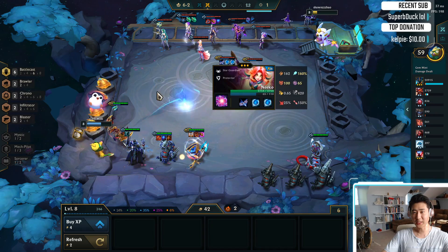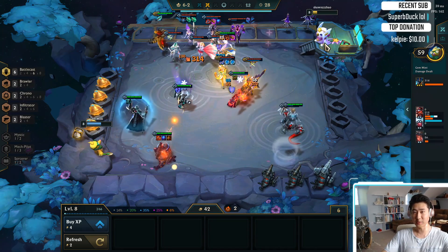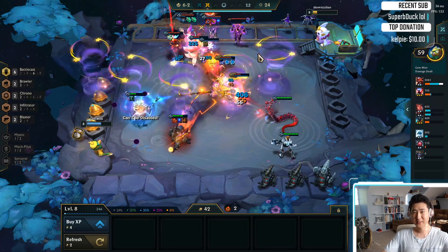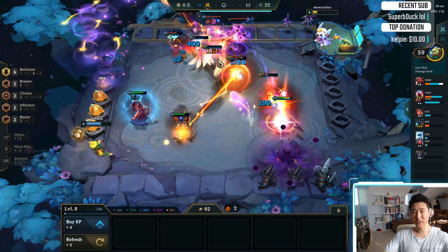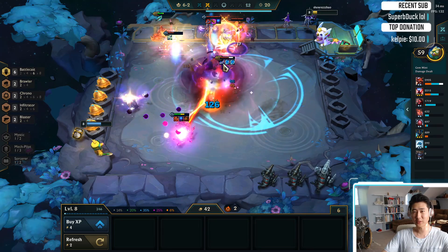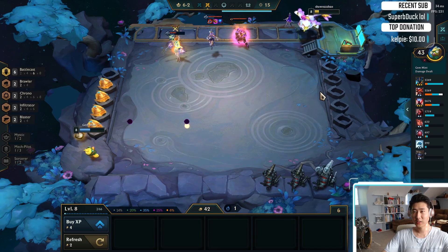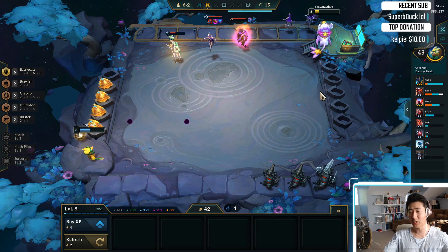Alright. 3-star Jade, 3-star Niko, 2-star Janna — this guy has a really good Star Guardians team. But I think the Fizz one Sharky — oh, he's not using his ult, that's why. Yeah, he didn't use his ult fast enough. So we lost this round. He has a 3-star Teemo, oh snap.